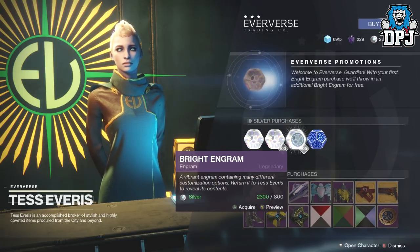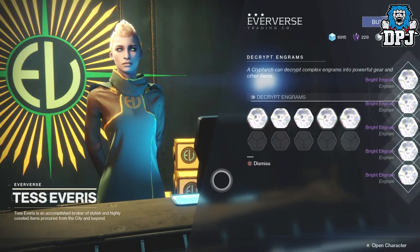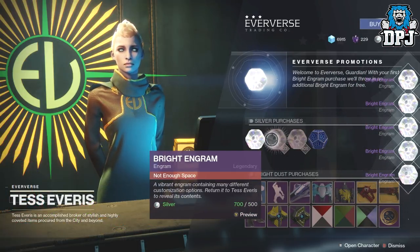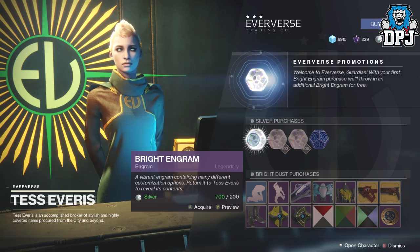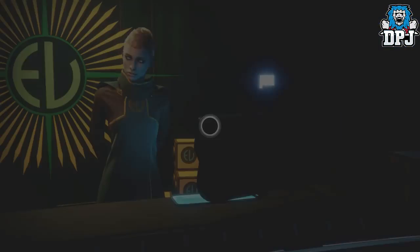So we have 2300 silver. I bought five, then another five so we've got 10 already with 700 left. It costs 700 for another set so I can buy three more here, opening 13 in total. Let's go with it.